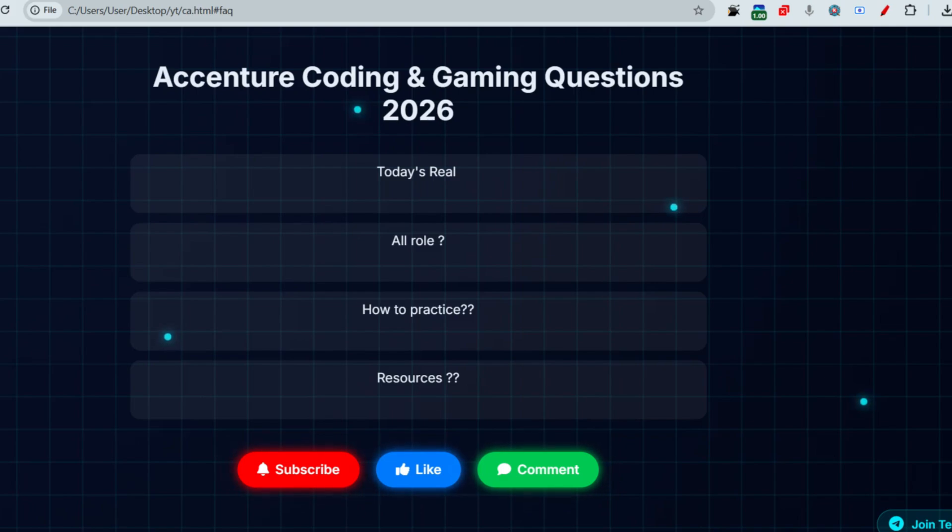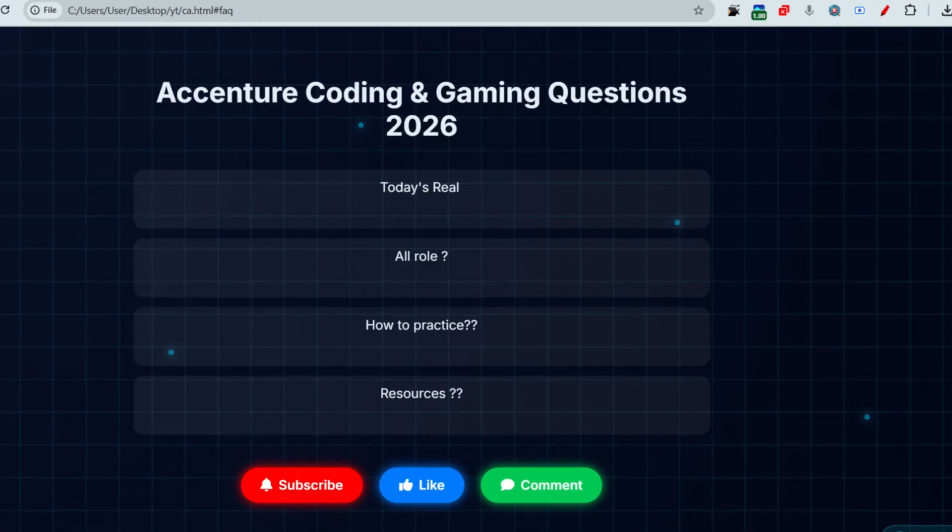Now let me share the front-end coding questions. What they have asked recently is to create a BMI calculator page using HTML and JavaScript. Another task involves showing and hiding text using one button — a simple toggle task. I will solve the BMI calculator in the next video, but you should have the mindset that this type of problem can be asked.